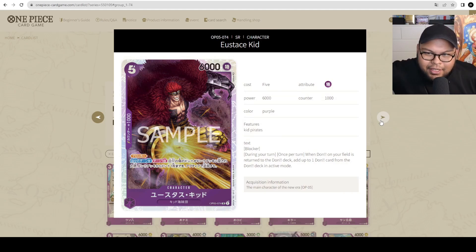Alright, the next Super Rare — Eustace Kid. 5 cost, 6000 power with 1000 counter, has Blocker. During your turn, once per turn, when Dawn on your field is returned to the Dawn deck, add up to 1 Dawn card from the Dawn deck as active. This card is really, really good in essentially every purple deck that uses Dawn-minus effects. It's great in Eustace Kid specifically — in Red-Purple Kit, you can Dawn-minus and then get it back straight away as active. You can use this with the 7-cost Eustace Kid Super Rare from ST10: Dawn-minus on play or attack to give your leader plus 1000 power, then get the Dawn back as active. Definitely a staple in purple decks moving forward.